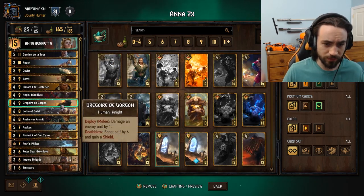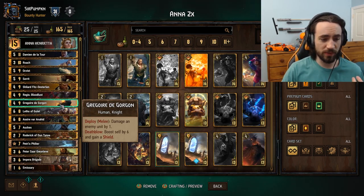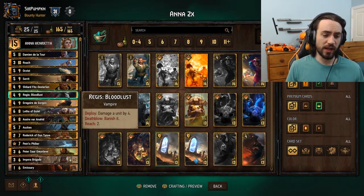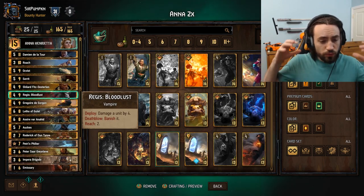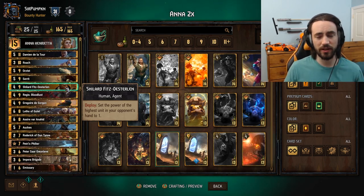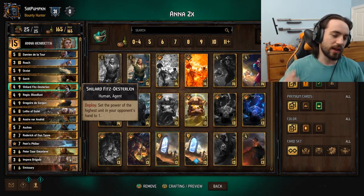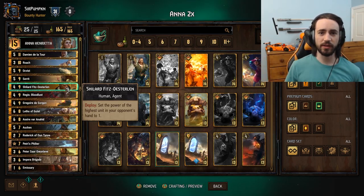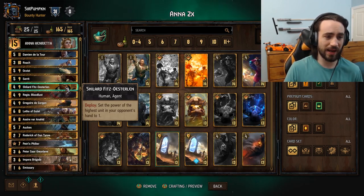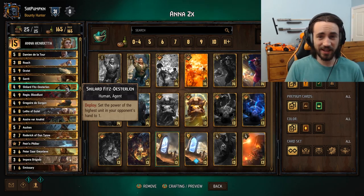Another example: say your opponent plays Gorgon and you don't have a one-point unit on the board when you play the first Anna. When you play the second Anna, before you use it you can use something like Letho or Regis to ping one of their five-strength units down to one, and then use Anna into Gorgon. Really fun deck. Originally I built it for Sheilard with Gateth's Sword — the idea was Sheilard brings your highest unit to one, best case they play Spear Tip and you kill it with Gateth's Sword. It didn't work. I took out the sword and all of a sudden the deck was actually pretty good.